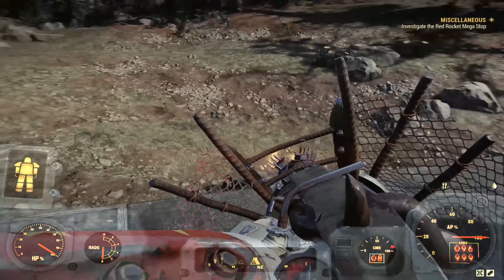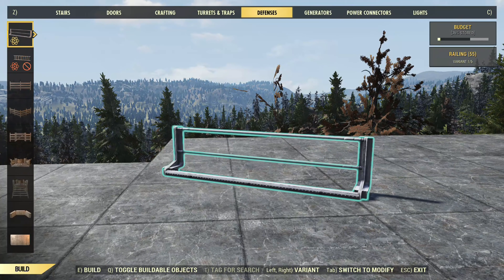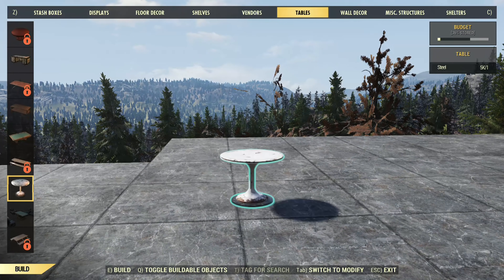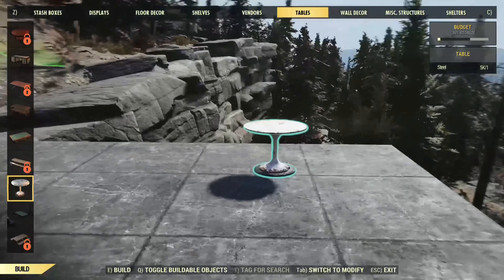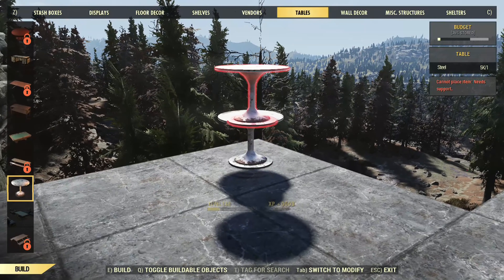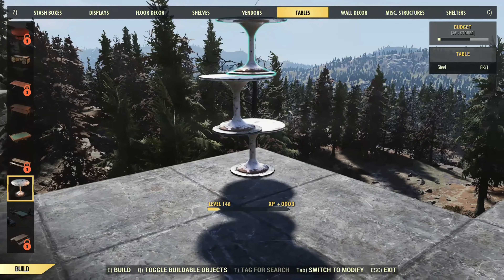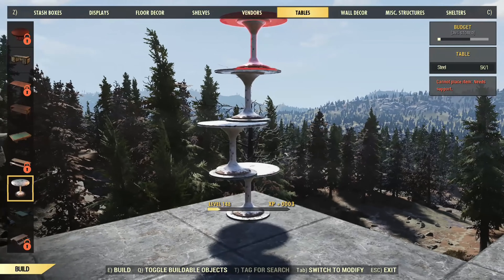So what we want to do from here is mess with a few camp objects. Specifically we're going to be messing with the table, and the reason for this is because when you use the table it only asks for one set of steel. There are other tables you can use, but I'm just going to show you this one. You'll want to stack these on top of each other because this will be the easiest and quickest way to get this unlimited stash box exploit done.